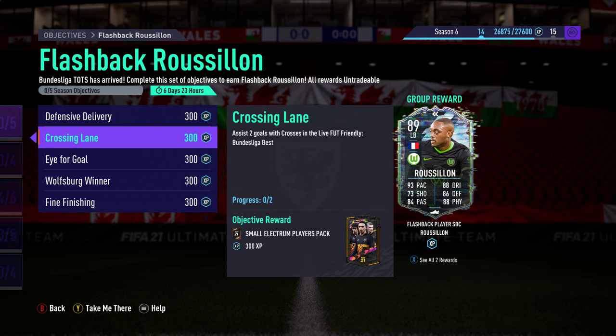Crossing Lane is the second objective criteria, and that means you have to assist two goals with crosses in the Bundesliga Best section. That gets you a small Election Players Pack.